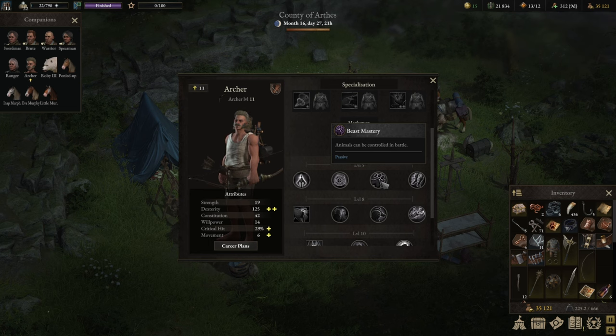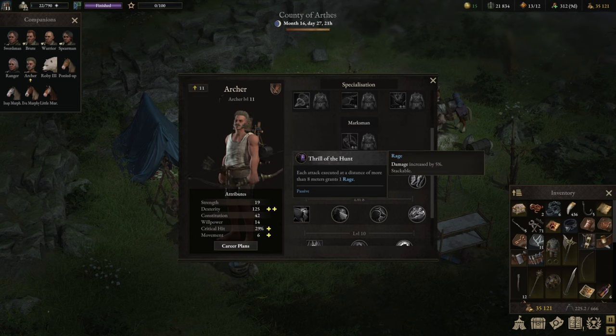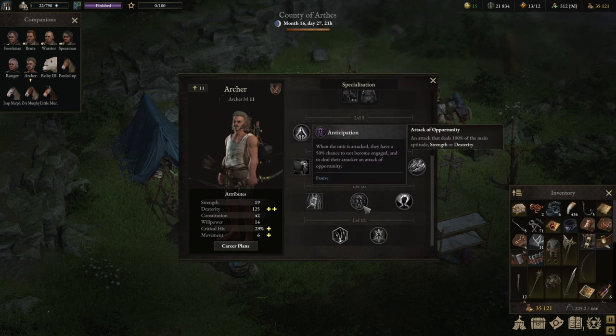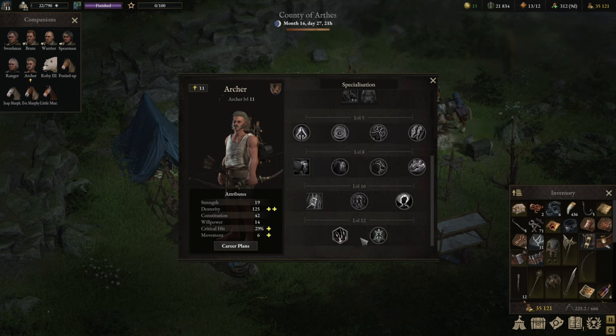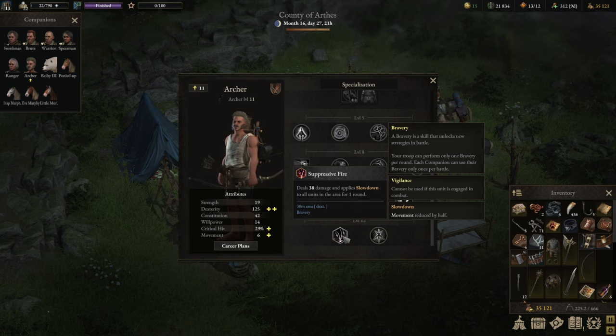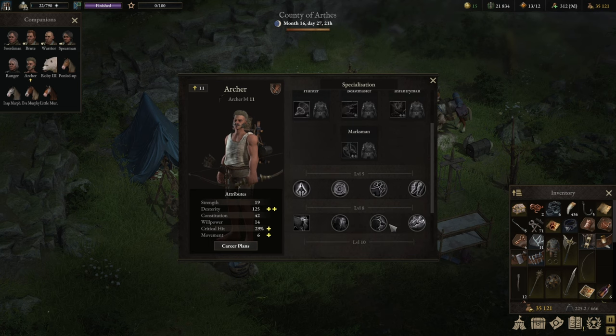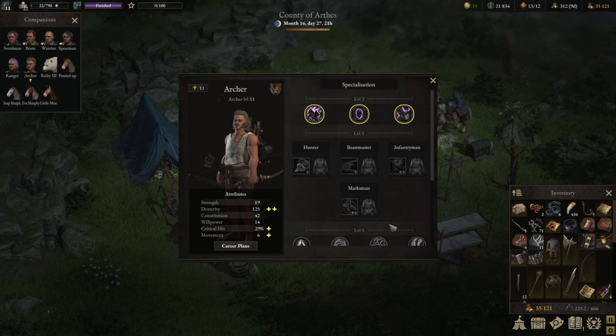Going with Beast Mastery — the upgraded version gives animal companions Inspiration, meaning in the first round they can definitely reach their target. We take Thrill of the Hunt just like the other build, because rage is too good to pass up. Since this is built as a Valorous Support build, instead of Lone Wolf we take Anticipation: stand near the back line and there's a 50% chance that anyone who tries to engage you gets shot in the knee. For level 12, Suppressive Fire just like the other build — or, if preferred, class specialization into Precision.